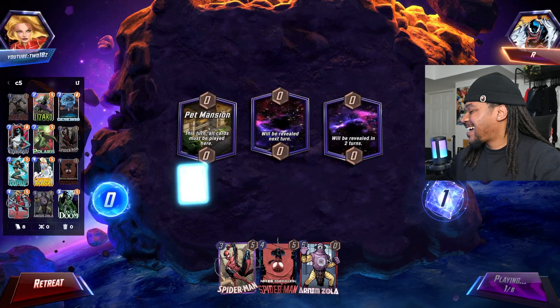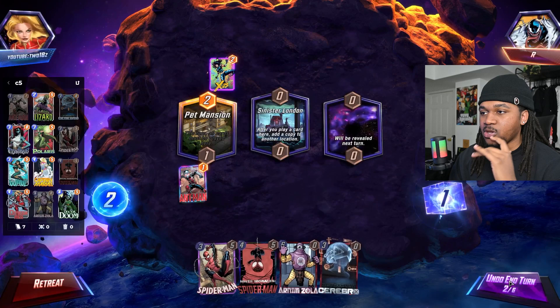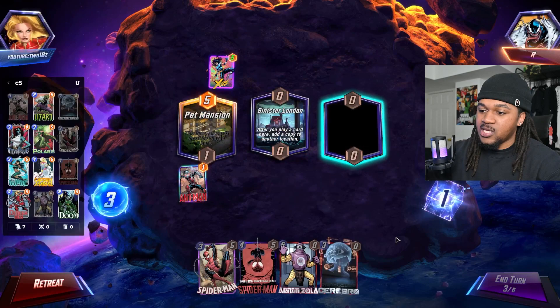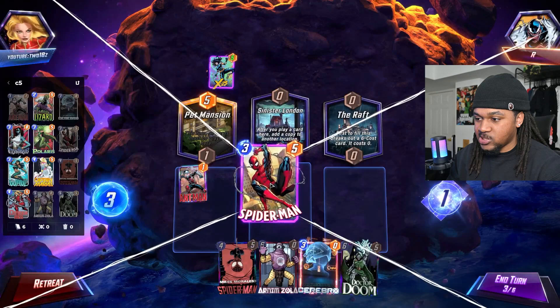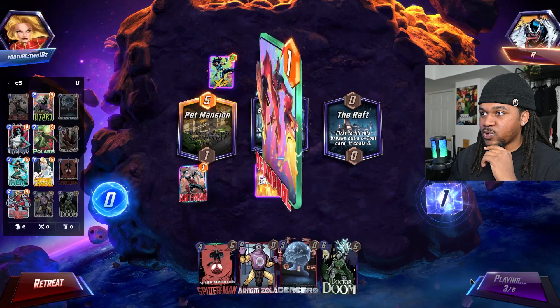So we're gonna put Ant-Man, and by the way y'all — y'all see Arnim Zola on this deck? I know a lot of y'all have issues with Arnim Zola on this deck, but the way I see it, Arnim Zola is simply the equivalent to getting two more five-cost cards out. You're just destroying. I'm just gonna play Cerebro right here.